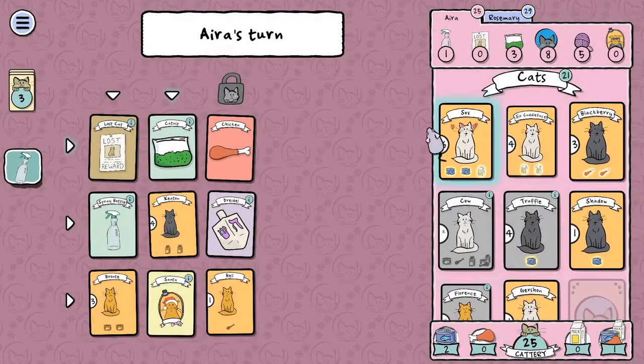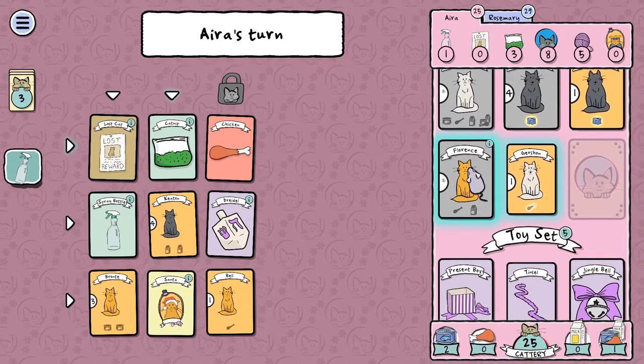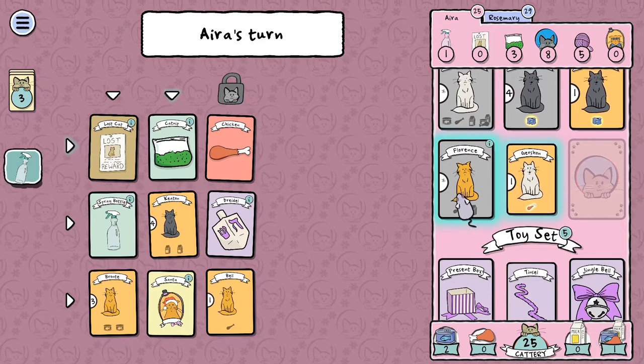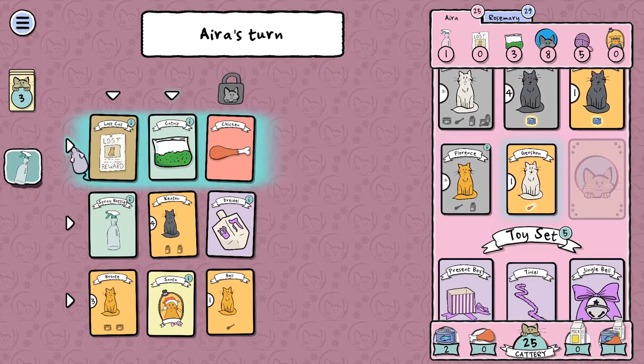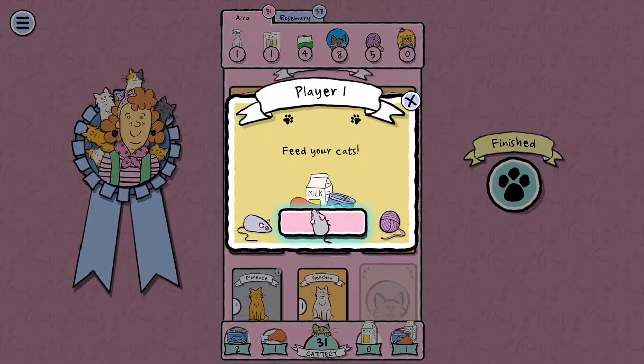Let's give Socks a milk. Florence needs two things that I don't have. I do have this wild food — I'll save that for the end. We'll see if we can pick up this stuff the normal way. One more catnip would be good. Now I've got four catnip — that's gonna give me a lot of extra points.